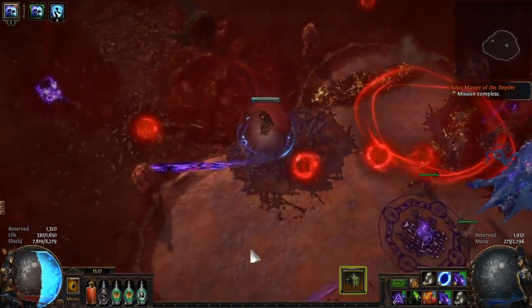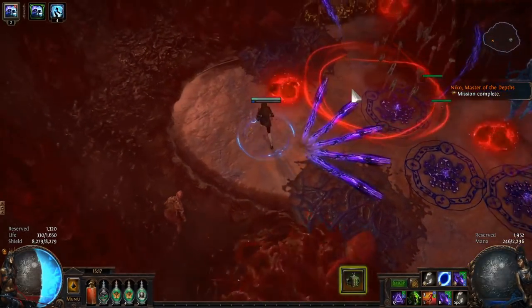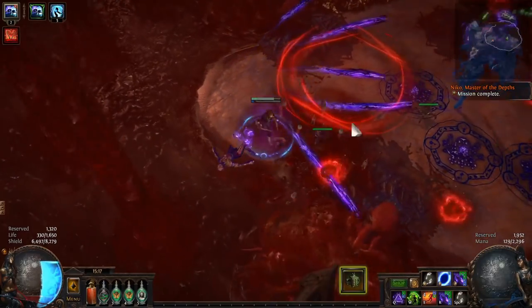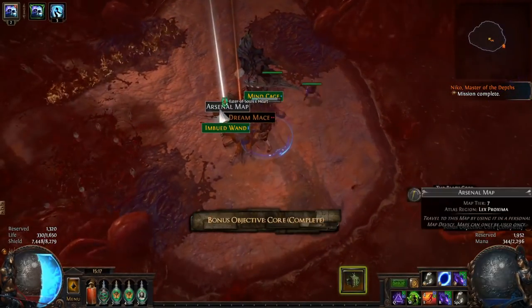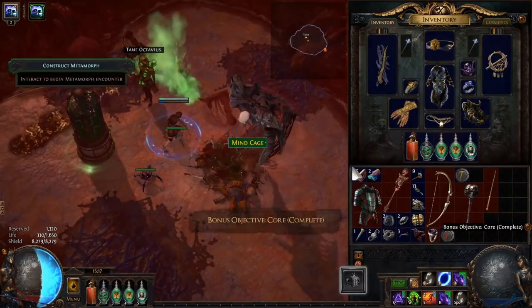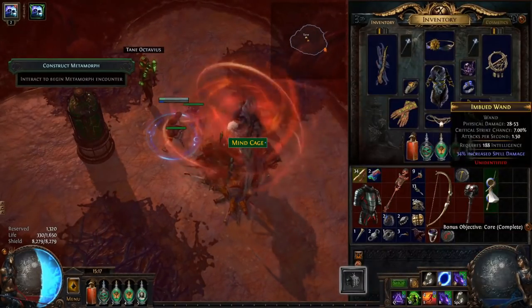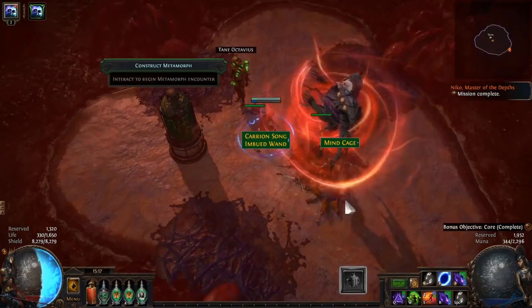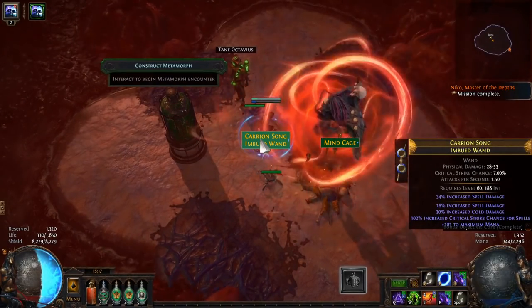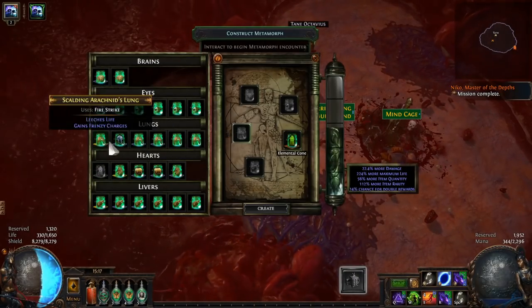Lastly, I just want to mention gem levels. It's tempting to level up your gems as you go, but if your damage is really lacking, you may be better off just buying at least a level 20 / 20% quality version of your skill gem. For many gems this will be quite cheap, and sometimes because of league mechanics, even level 21 / 23% quality will be very affordable as well. This is more geared towards your main skill, but can apply to support gems to a certain degree as well.